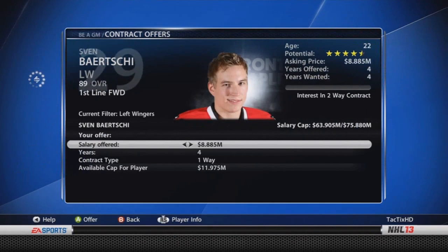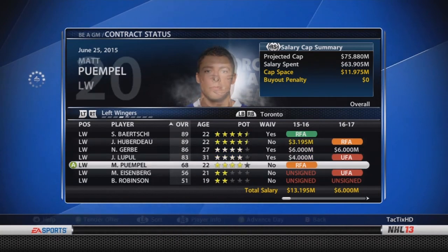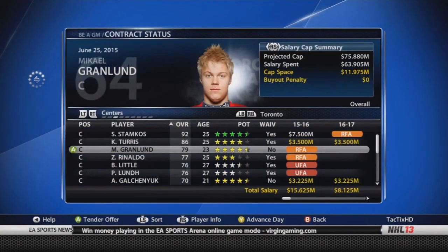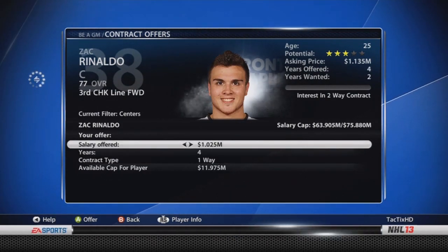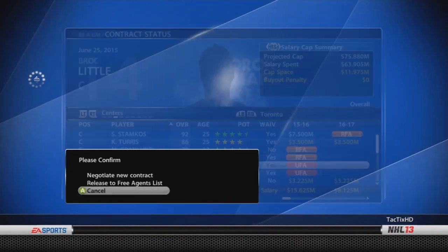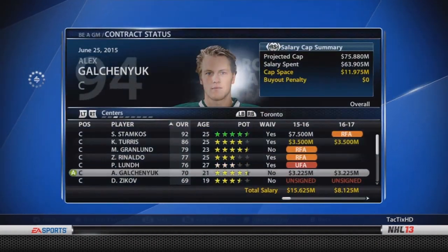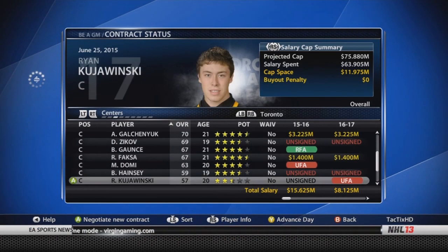I re-signed Shattok. I wanted to look at Barchi, but he wanted 8 million and I had to re-sign other players too. Granlin was able to re-sign, Ronaldo was able to re-sign. I also had to re-sign Runblad, who's 87 or 89 overall now, so he wanted a big contract — but he made the All-Star game and was on my top defensive pair, so he deserves it.